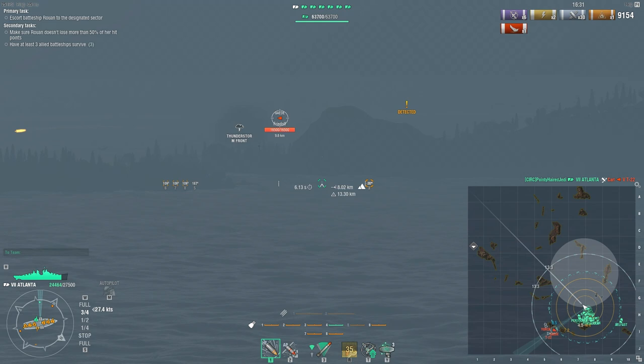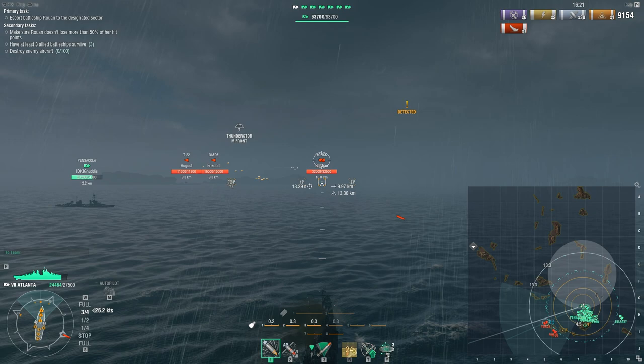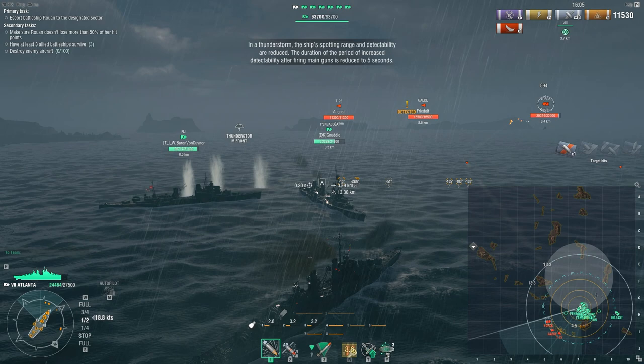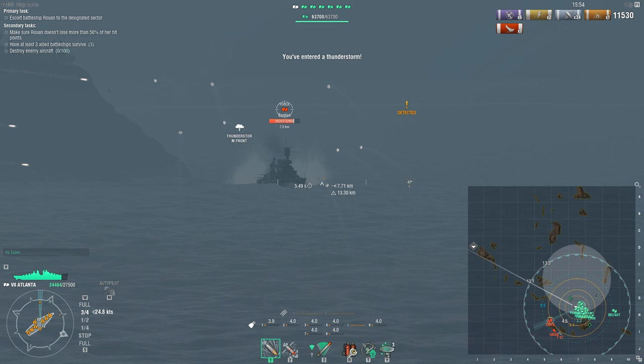There are also planes on this one — a guaranteed set of planes. You start off with scouts, and if you fail to shoot down the scouts, one of the secondary conditions becomes 'destroy 100 enemy aircraft.' If you do kill the scouts, it becomes 'destroy 50 enemy aircraft.' It doesn't appear to affect how many planes you see; it just affects how many you have to kill to meet the secondary requirement.